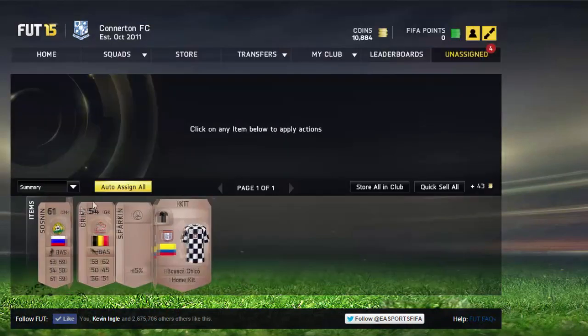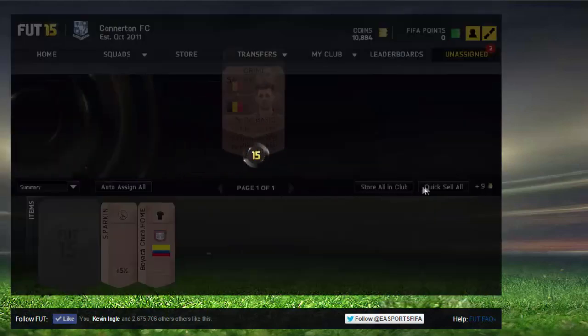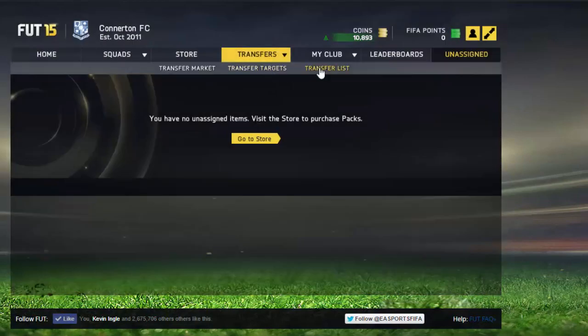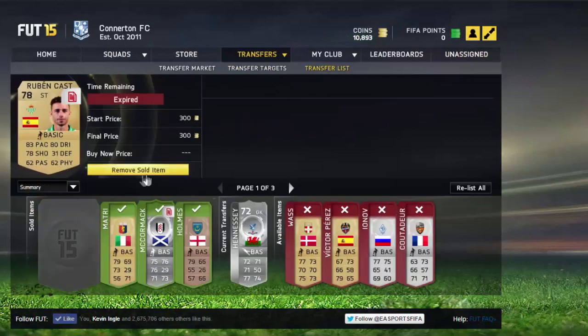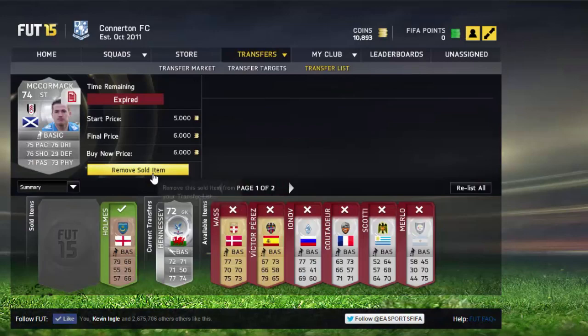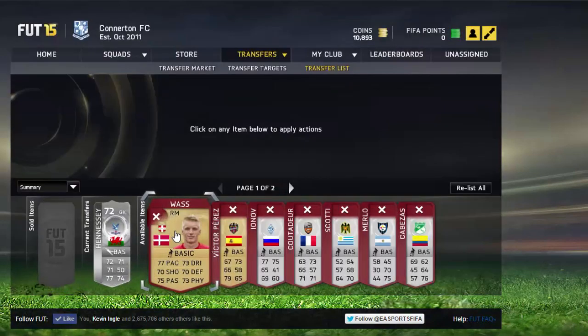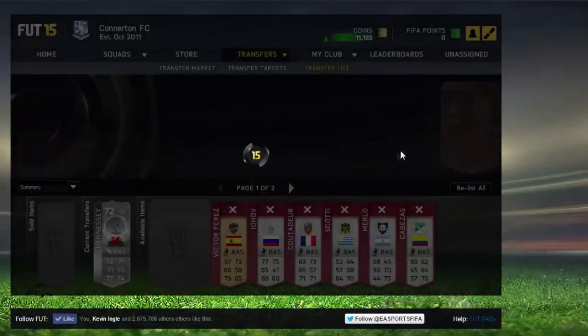The kit actually looks quite nice — the checkered one. You should see we're running at 10.8k and a couple more players did sell. The Hennessy hasn't sold yet, but the McCormack did sell for 6k after we listed it for 12 hours. All the rest of the players didn't sell.